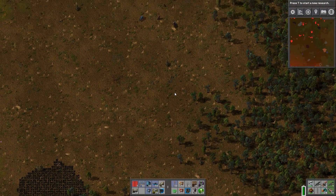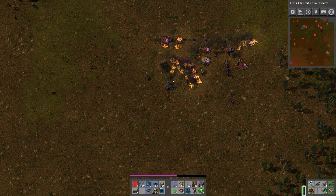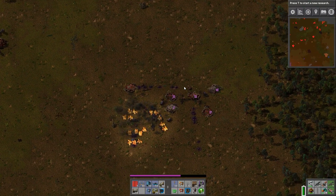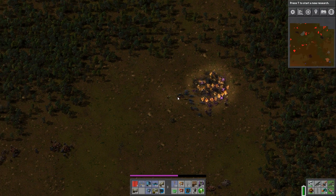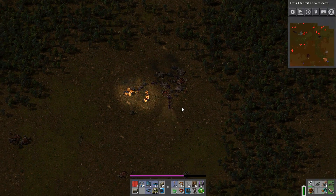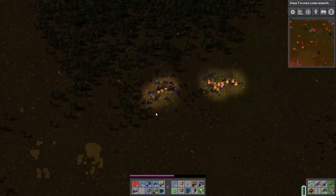There's a group of biters down there that were already trying to create a new nest in a recently cleared area. They're being really quick about moving back into an area that I've already cleared, so this has to be done rather quickly to get rid of them all.